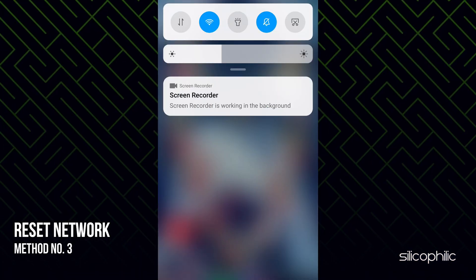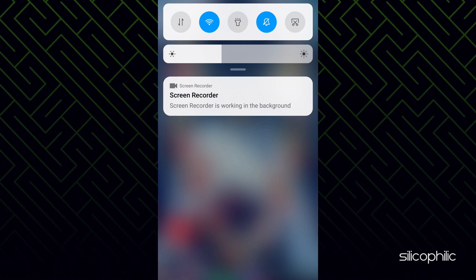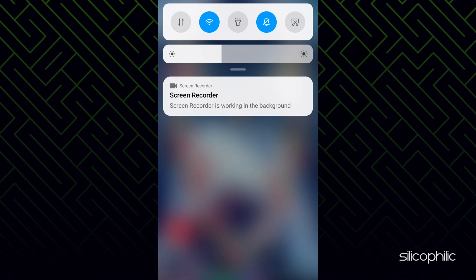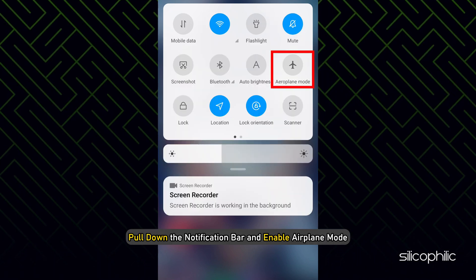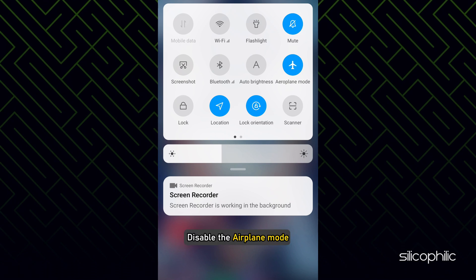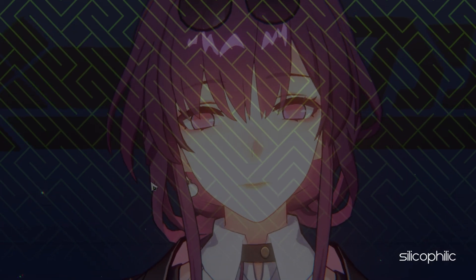Method 3: Another thing you can try is resetting the network settings. Mobile users can turn on airplane mode to reset the network settings. Pull down the notification bar and enable airplane mode. Wait for a few seconds and disable the airplane mode. Wait for the network to reset and then try running the game.